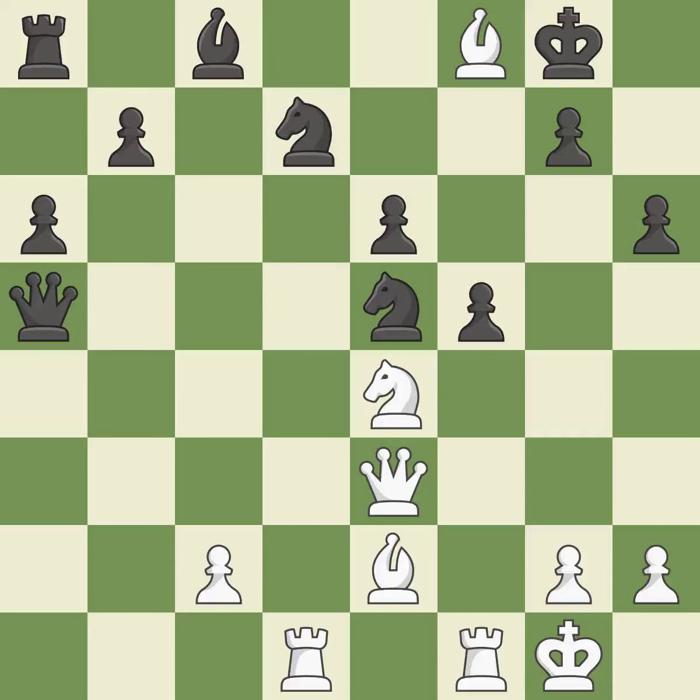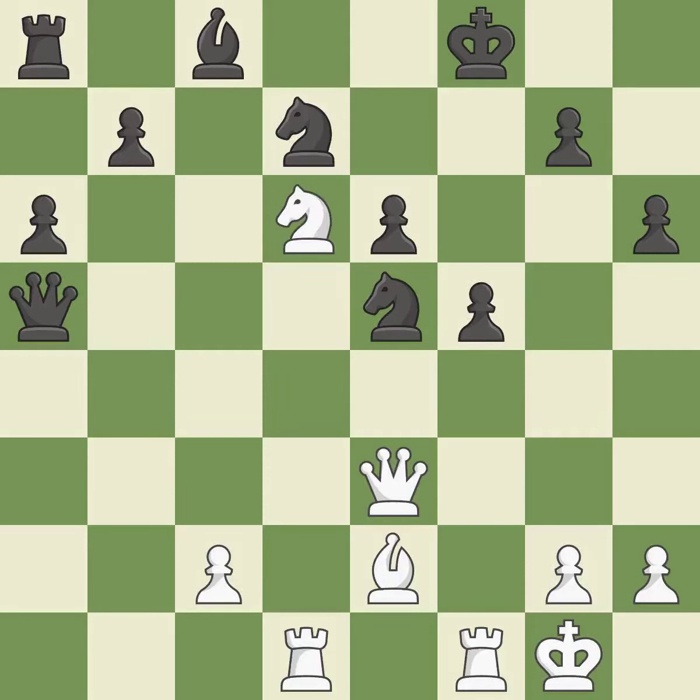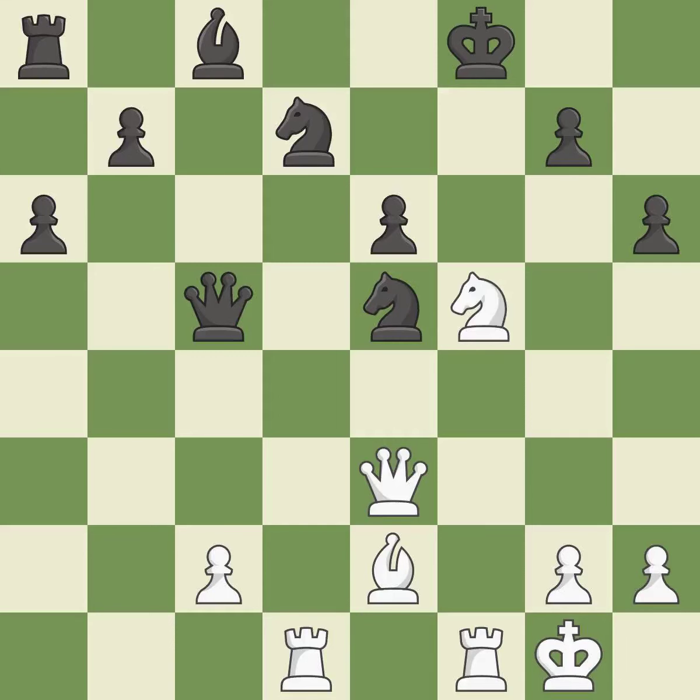That rook earns material if it is captured. This ignores a more effective technique to reclaim a piece — incorrect. This wastes a chance to center a knight and give it more power over squares — incorrect. Only one move worked there, and this wasn't it. This ignores an opportunity to block an attack on a vulnerable queen — a mistake. This is the only move that works; it is a great move.